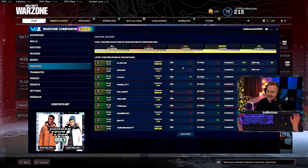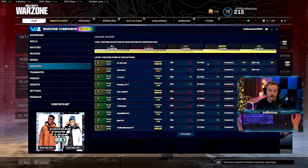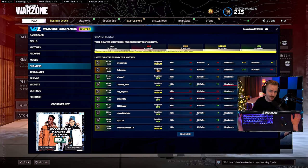But there are some key stats you can look out for that say this player may have a little bit more information than they should. Some things you can look through that are sus: KD ratio. If someone has a ridiculous KD ratio — I'm not talking five, because you can have a five KD and be a completely legit player. I have about a 3.3 KD and I play very, very aggressive.